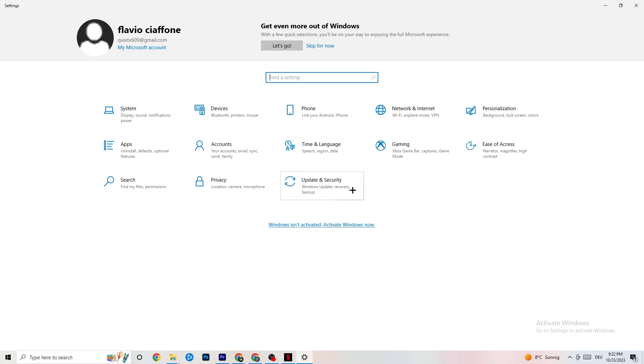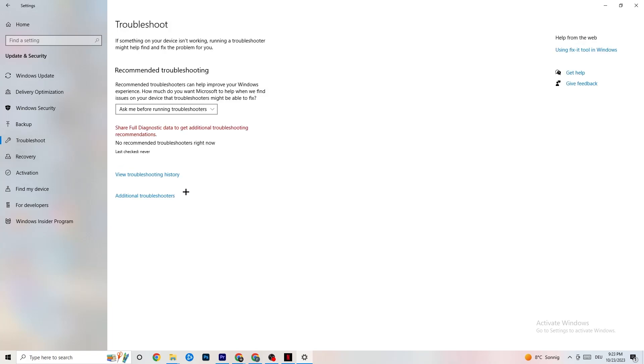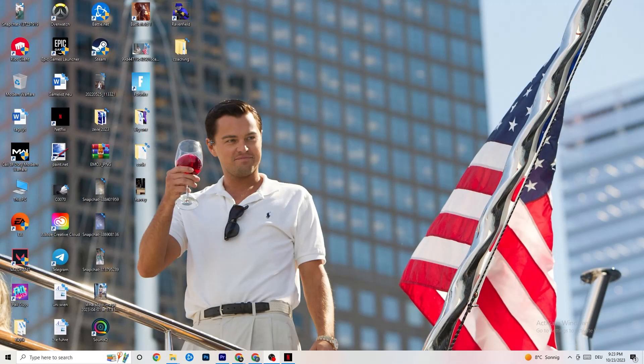Next, click on Update and Security, then go to Windows Update. This sounds basic, but updating every driver on your PC will help you a lot. Click Check for Updates. Some PCs don't have automated updates, so do it manually. Update your Windows and you'll be fine. Afterwards, click on Troubleshoot — this will use your operating system to find any broken or non-working data that is harming your PC and either delete or repair it.